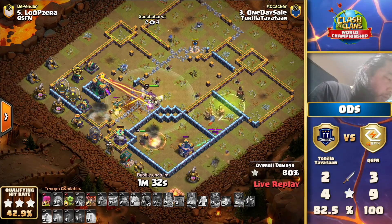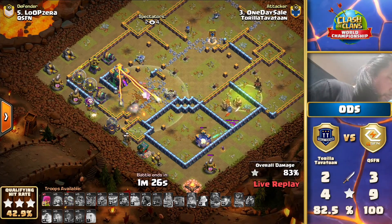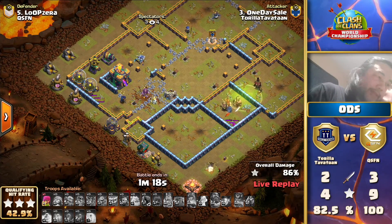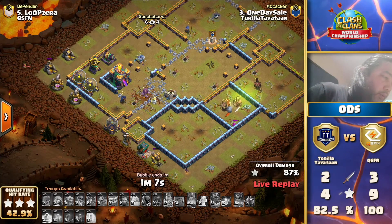I think a rage or something would have been so incredible - super archers can even reach the town hall from the core. So this last earthquake really was not the play. The royal champion without any spells is not going to be enough. The town hall is staying alive, and this means this is the match win pretty much for QSFN. Yeah, not going to be enough - they're having fun, showing into the camera.